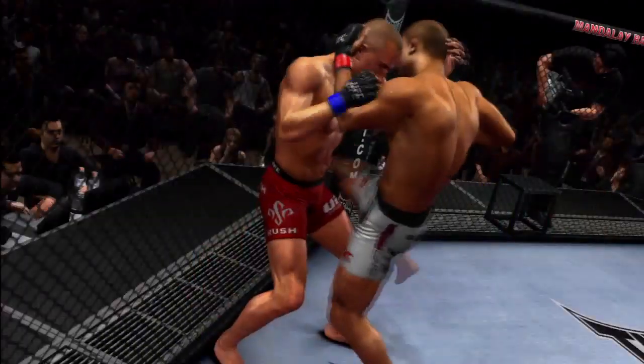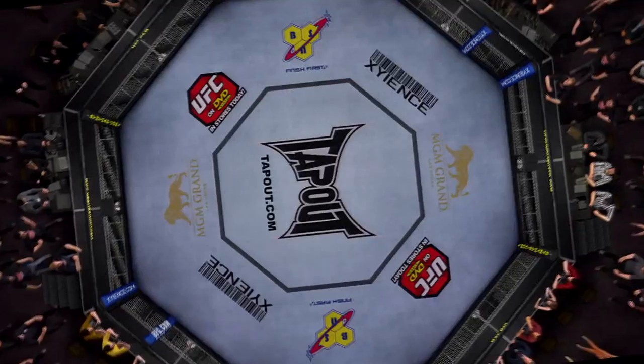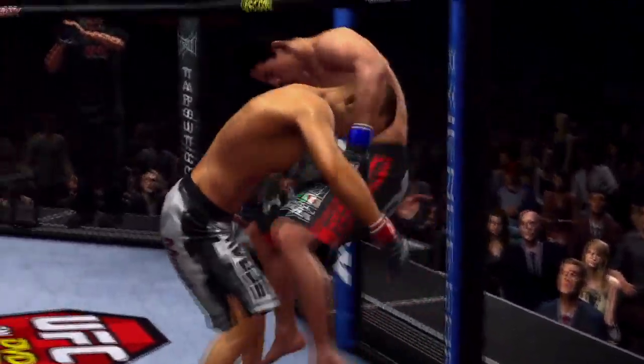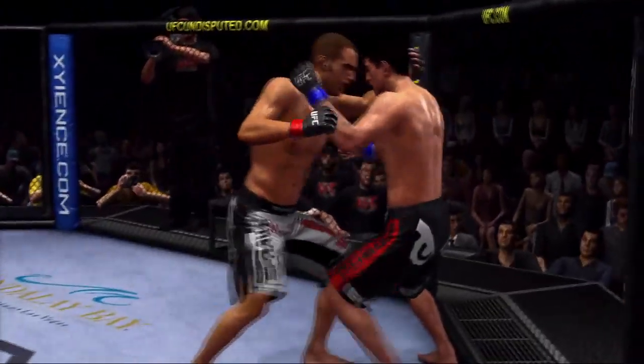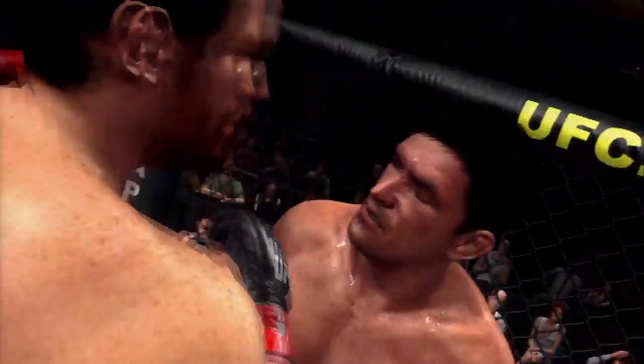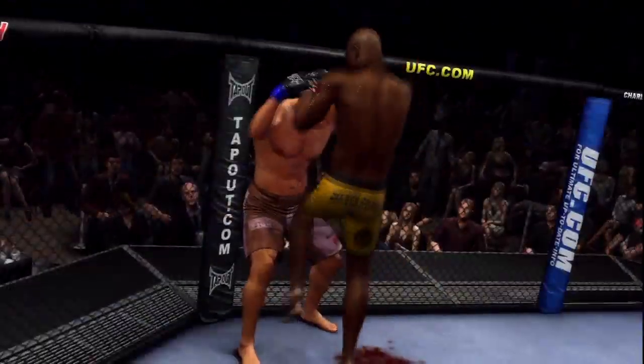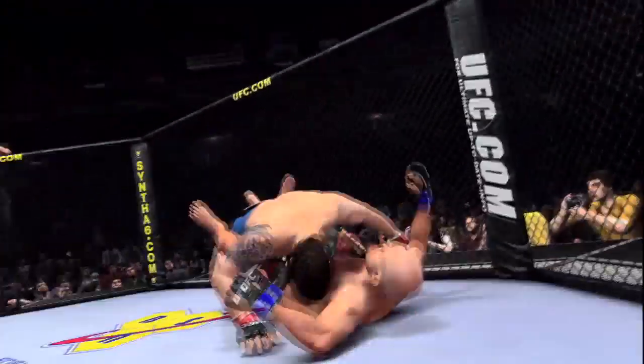Cage position is a really important aspect. It's huge, because basically you have a foreign object that's 90 degrees — that's part of what you're fighting on. You have to learn how to deal with it defensively and offensively. You can use it to pin your opponent up against the cage where they can't sprawl and you can get takedowns a lot easier. You can also use it to pin them in clinches for striking, like Anderson Silva stuck Rich Franklin there and kept it off with the knees. We really try to capture that in the game as well.